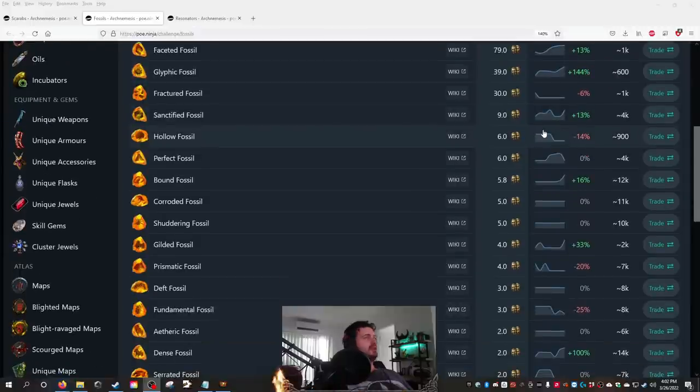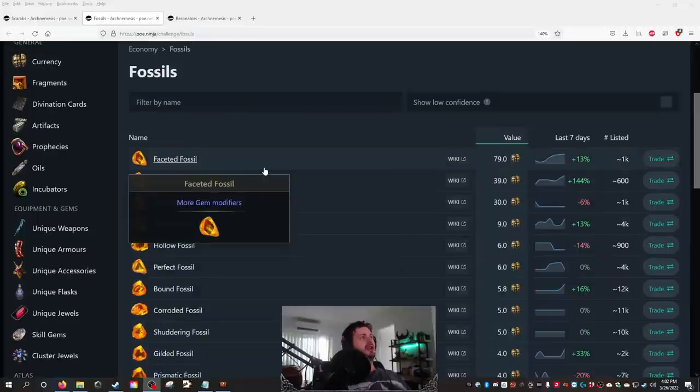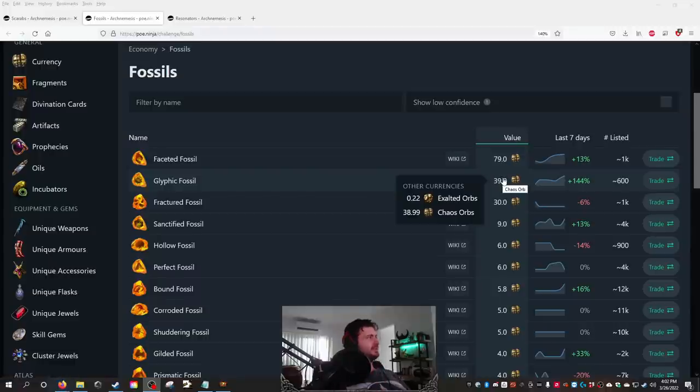Nobody's really hammering delve except for upper-tier players who know that the deeper you go, the more you can sell in high volumes. You'll get shuddering drops of up to five fossils, which is 25 chaos a node. Magma fissures give you around 79 chaos. Glyphic fossils have went up hugely because they're such a useful fossil — you get a corrupted essence mod so you can craft minion helms, chest pieces, or anything else you want. These show up constantly in biome nodes throughout delve, even from around depth 200 to 300.